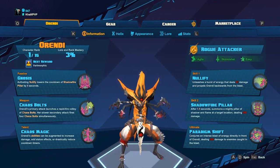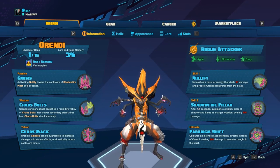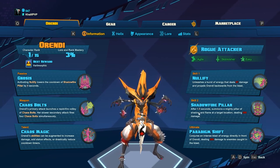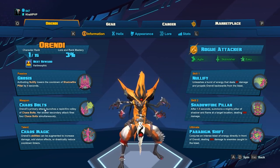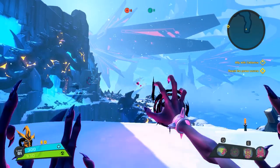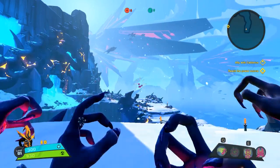Let's briefly look over Orendi's skills. Her passive is Gnosis, which essentially uses the cooldown of a skill when you cast that skill. Her main weapon is Chaos Bolt — she shoots purple bolts from her hands — and her alt attack is shooting all four bolts at the same time.